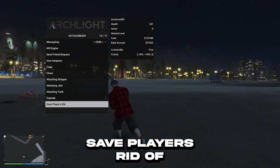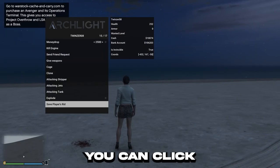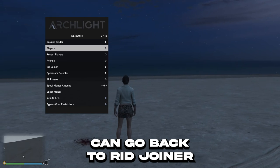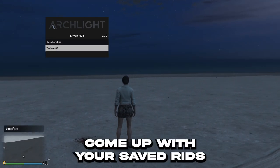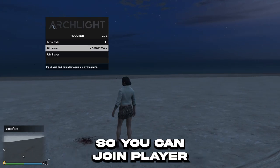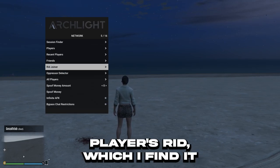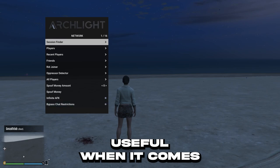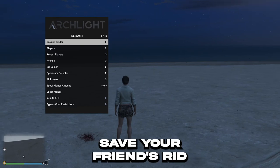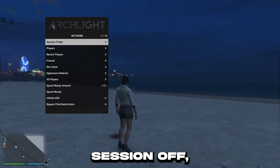Load, save players, RID. For example, if I save players' RID, you can click on that — which I've already done — and you can go back to RID joiner, and it will come up with your saved RIDs that you've saved. You can join that person through it, so you can join player — and that is the player's RID. I find it really, really useful when it comes to finding players, if you want to troll people or if you want to save your friend's RID and join off that session.